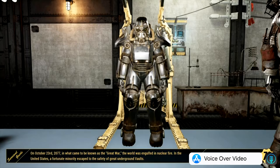Let's go down and show you my vault utility room. Here's my other power armor — I think that is T-50 or T-45, I don't quite remember.